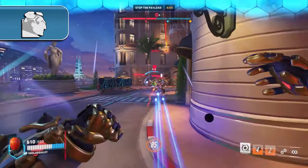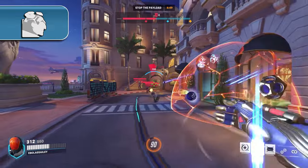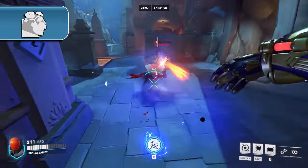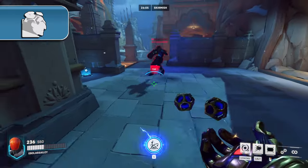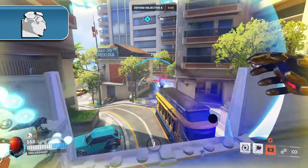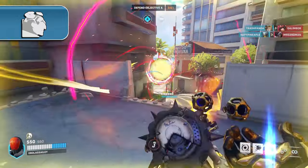Before we move on to talk about any of Sigma's cooldowns, let's talk about his general playstyle. Sigma is classically a poke tank, but with the move to Overwatch 2, he gained a ton of brawl potential. Whilst he doesn't excel at these close ranges against classic brawl tanks, he can definitely hold his own against squishier heroes. This sets Sigma up perfectly to set up on high ground to initiate poke damage and drop onto the enemy team when the time is right.